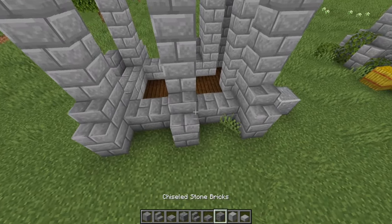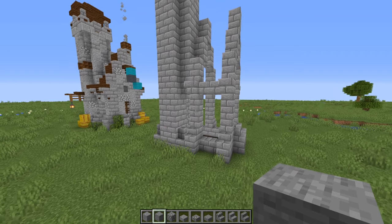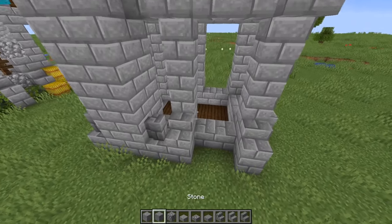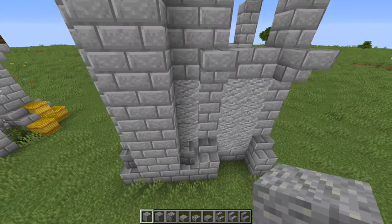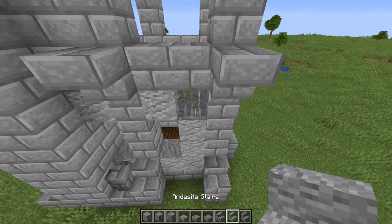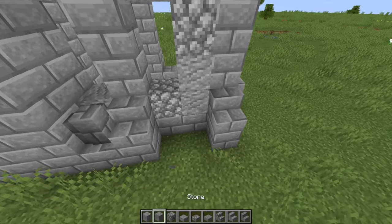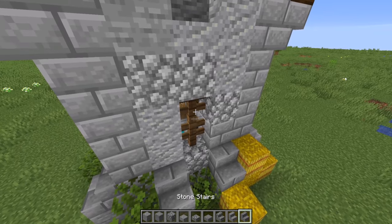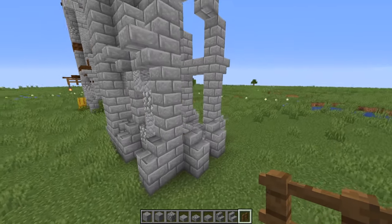We can go ahead and add some stone brick slabs on either side of this middle beam. Next we're focusing on filling everything in. When doing this, make sure you leave room for your windows. What I like to do is fill in everything with one block, then go back in and poke out my windows where they're supposed to go, then add a little stair in the corner. Then I go back in and add the randomization with other blocks.